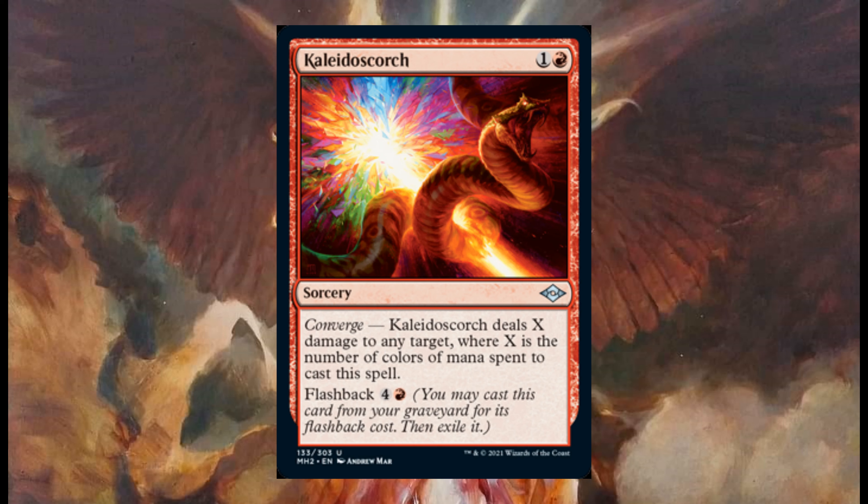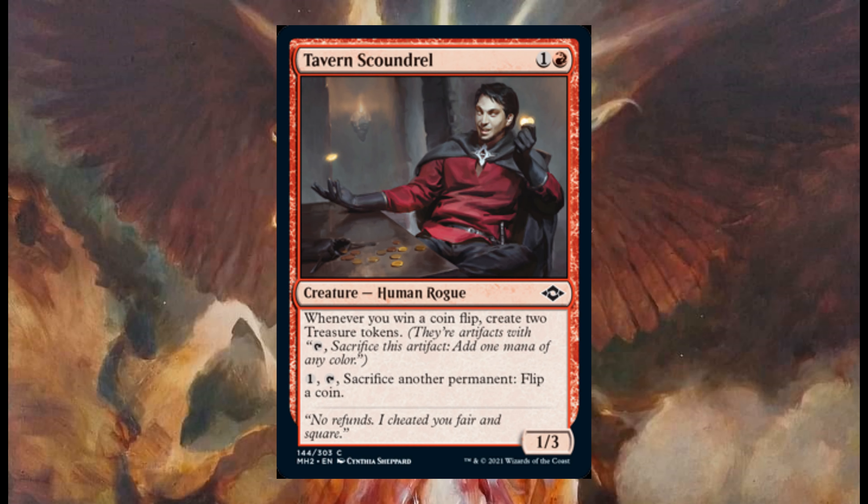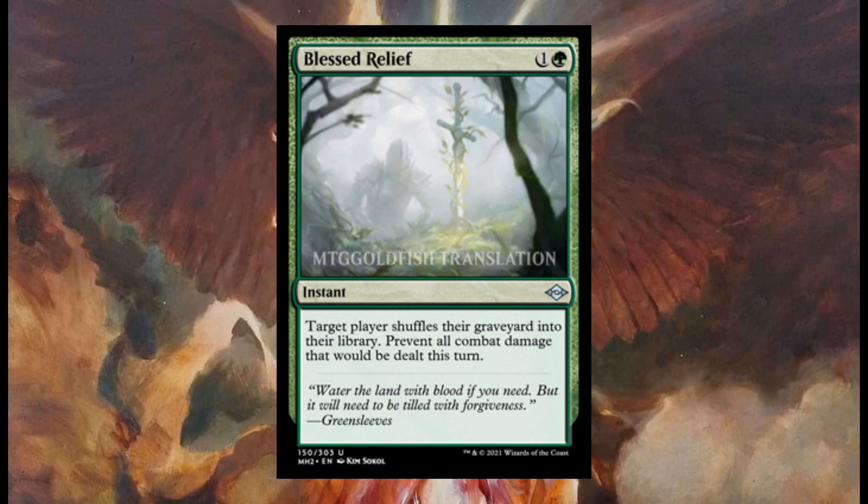Scores has flashback for four and one red. Toughen Score Drill costs one and one red — it's a one three. Whenever you win a coin flip, create two treasure tokens. One: tap, sacrifice another permanent, flip a coin.